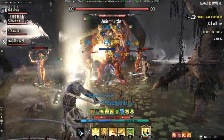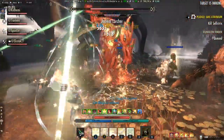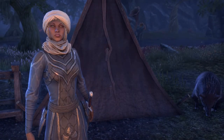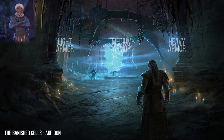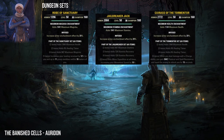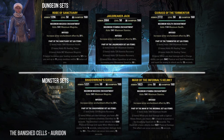I will now show you which quest giver offers which dungeon and which monster and dungeon sets you can find. Be aware that monster sets come in light, medium, heavy, and various traits. Marjai Ragat will offer the following pledges. The Banished Cells are in Auridon — here you can collect the Sanctuary set, the Jailbreaker set, and the Tormentor set. As monster sets, Banished Cells 1 has the Shadowrend set and Banished Cells 2 has the Maw of the Infernal set.